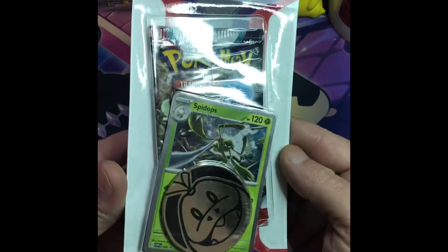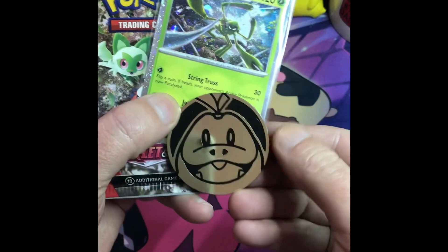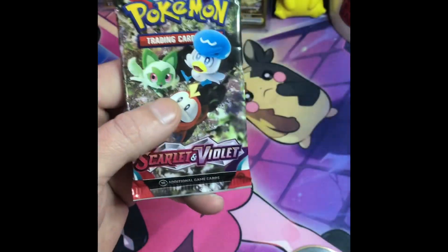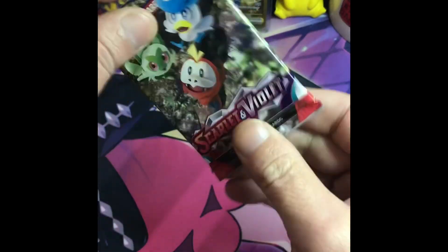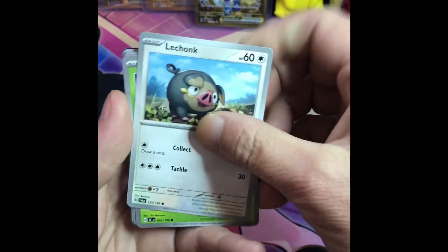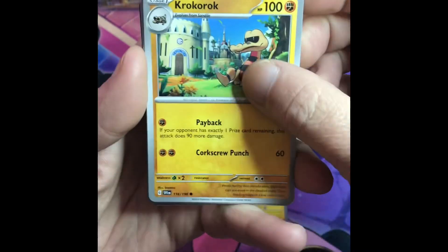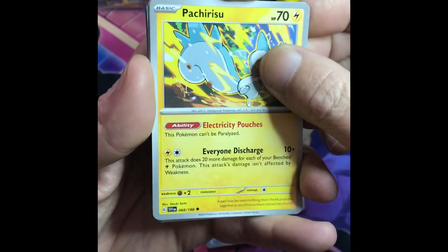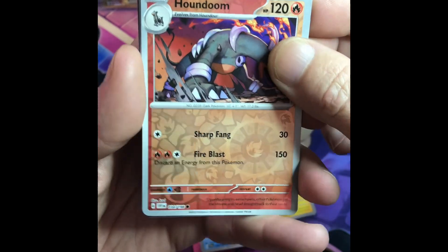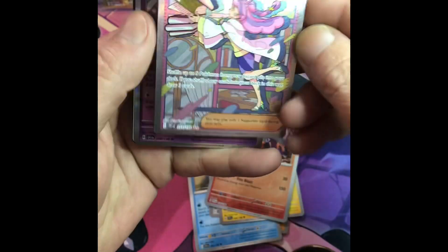On to pack three — Scarlet and Violet, Spidops promo. Coin, primer card, and pack. Still haven't pulled a Charizard EX, so let's get lucky. Nespel Trainer. I see something shining back there — Houndoom reverse. Miriam. Nice.